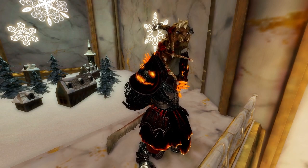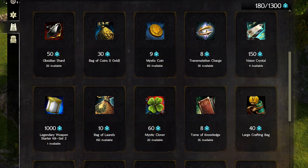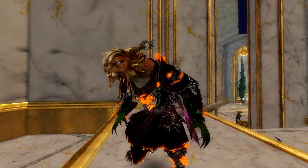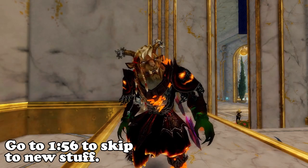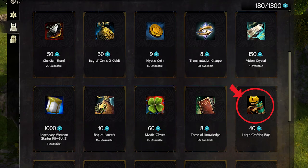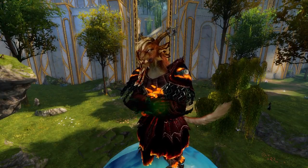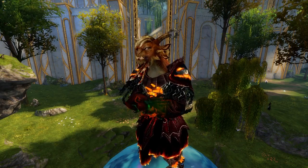Now let's discuss the items offered in the vault. The standard items have all returned and don't appear to have had any price changes as far as I'm aware. I would like to point out two things here that I didn't highlight in my previous videos. First, the large crafting bags offered for 40 acclaim each. I advised against purchasing these in my acclaimed gold guide, but didn't elaborate as to why.